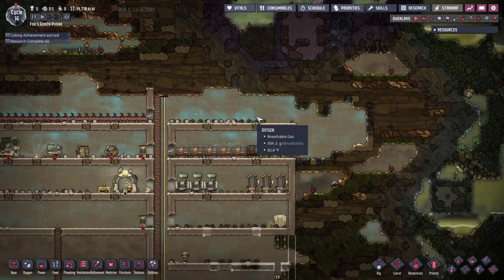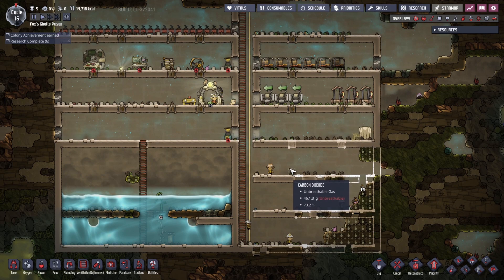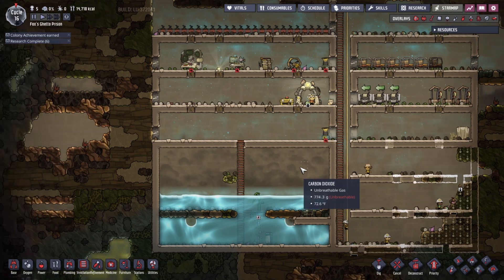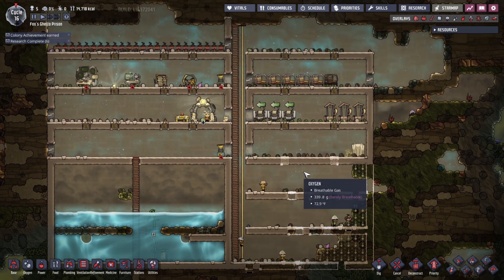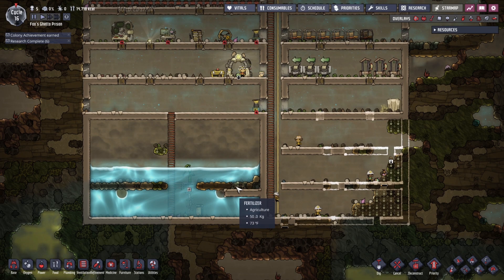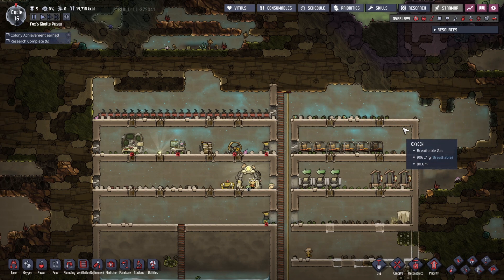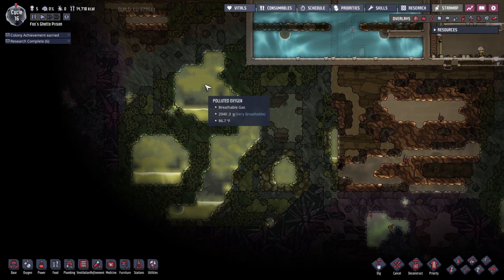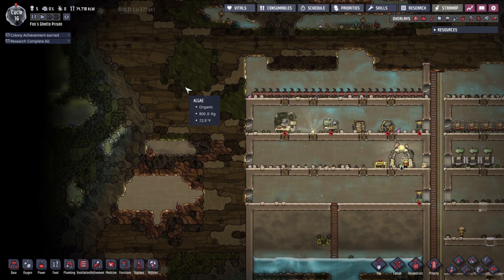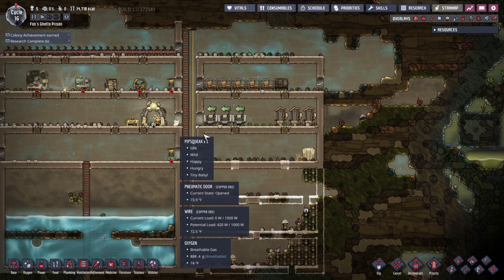Welcome back to Oxygen Not Included. You are currently residing in Fox's Ghetto Prison. We'll be playing through up to cycle 21 today. Our objective is to clean up this area a little bit — the Ghetto Prison is about to get a little less ghetto. This will be a room for more morale, and we may begin drilling into this area to further extend the base, and I might start pressurizing the base.